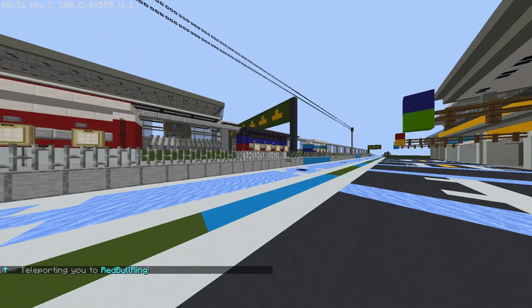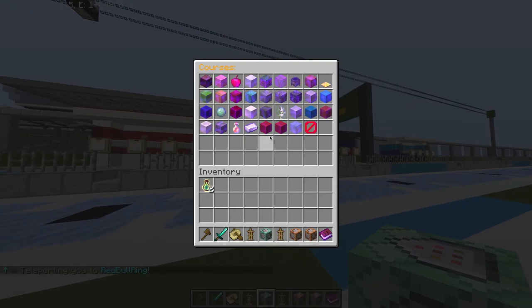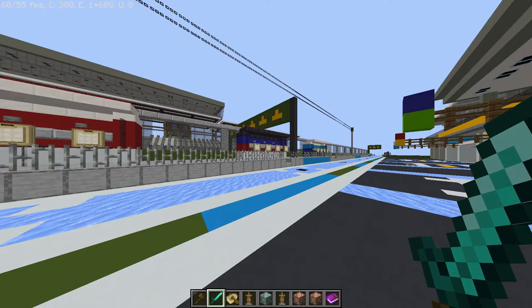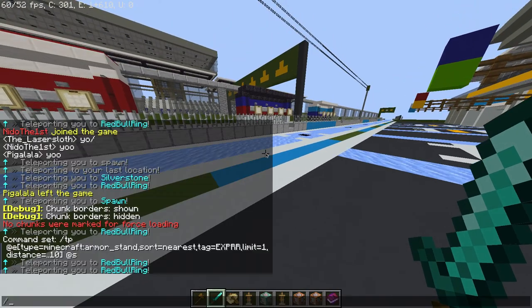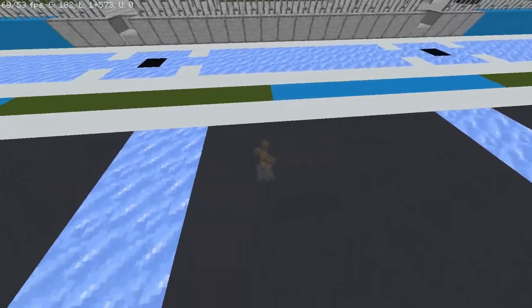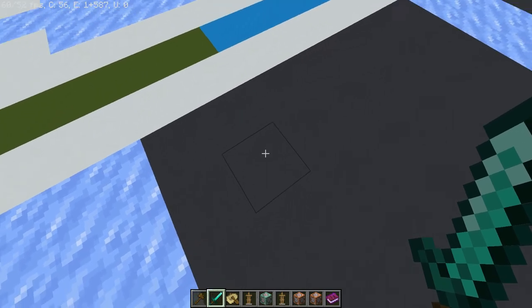So now we have the CP command, and we paste it, and now the armor stand is right under us. So when we do warp Red Bull Ring, you can see it's right under us. Generally, if you're using the nethercube parkour, you should also make sure that left-clicking the item in slash courses or slash c also puts you right above the armor stand. Basically, make sure that the warp and the slash c teleport to the exact same place. This will do all the good stuff for anyone within one block, but I generally just prefer to be right on top of it.